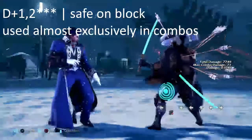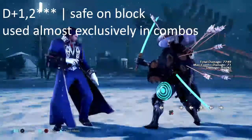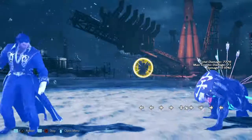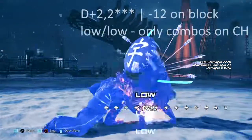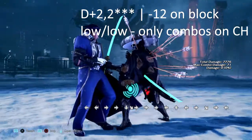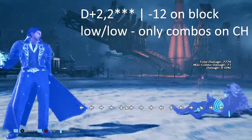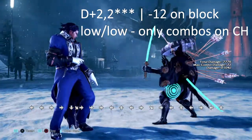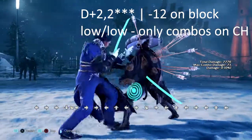The next move from starburst is d+1,2. This move is typically used in combos only to give him starburst again. This move is safe on block, so let's just move on. Next up for Claudio's starburst moves, we have perhaps the most dangerous one: d+2,2. This move is two lows, and the funny thing is it's not unblockable like Yoshi's swords.